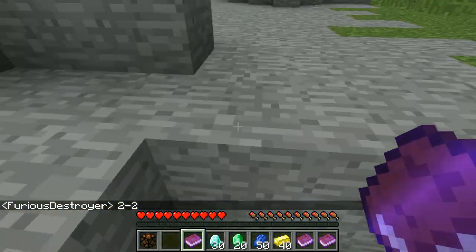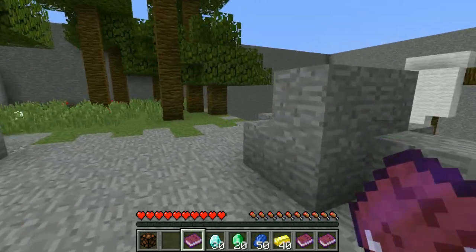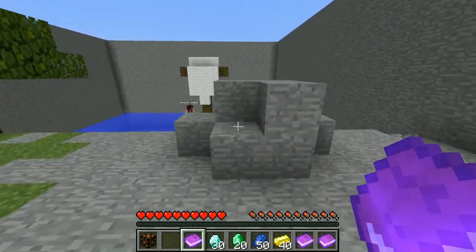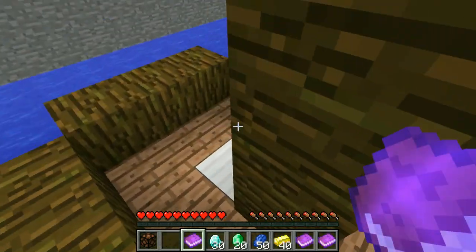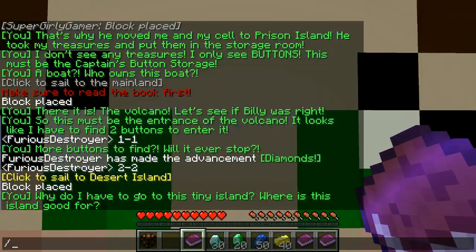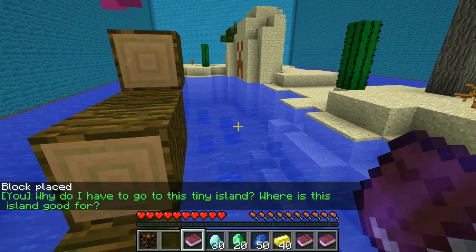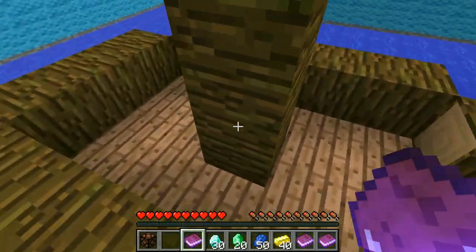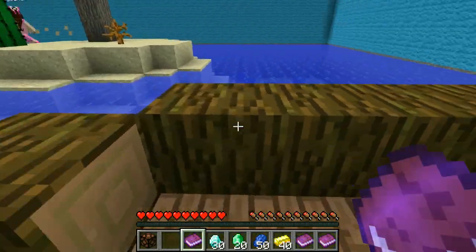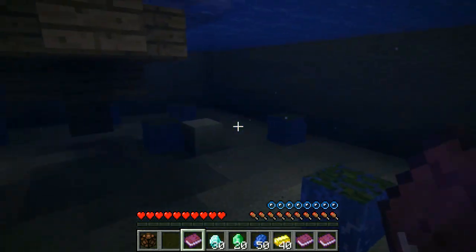I tried to make a victory leap and it didn't work. All right, here we go - yeah! We have to go to the desert island. Why do I have to go to this tiny island? I see a temple over there with a creeper face. We must have to find more buttons. Ow, cactus! It just stabbed me with its prickly thorns. I am going to check the water to start it off.